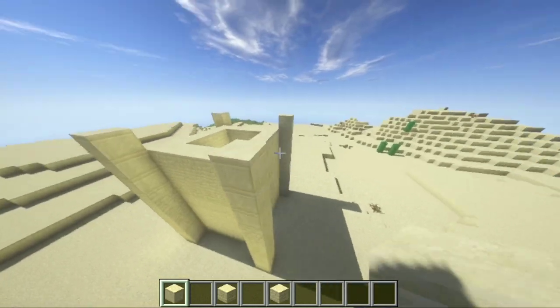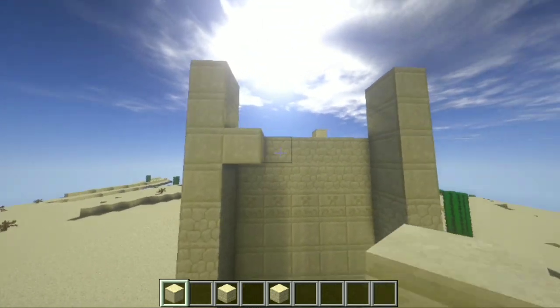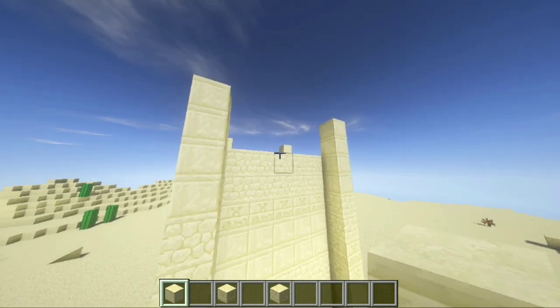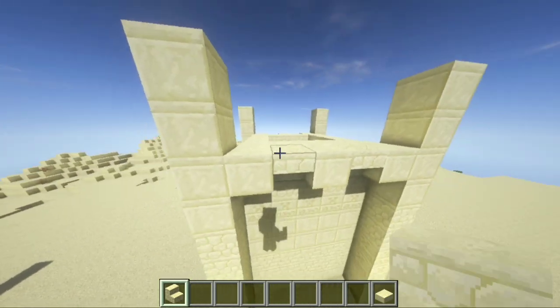Also replace the top corner blocks with smooth sandstone and add one more smooth sandstone here. On the right and left side of the house we are going to add a smooth block on the middle top corners — I forgot to place one, but make sure you place one in the middle. Let's grab some regular sandstone stairs and place them in between those three smooth blocks we placed, like so.